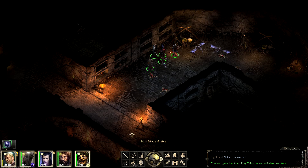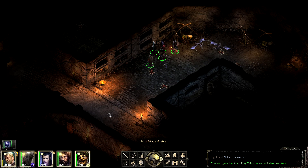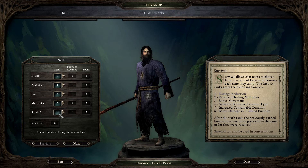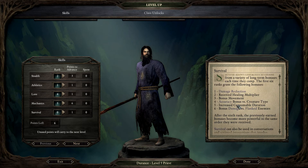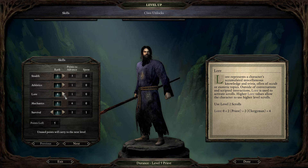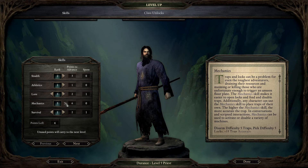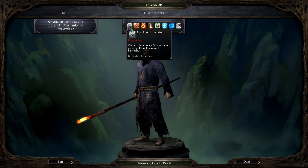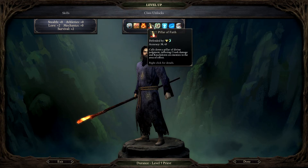We have some leveling to do. Let's start with Durance. Durance obviously needs one point in survival so we can have damage reduction when resting. Mechanics, lore - let's go with lore. Received healing multiplier also. Okay, class unlocks - we got a bunch of new spells. This offensive one calls down a pillar of divine judgment inflicting crush damage and knockdown on enemies in the area of effect.